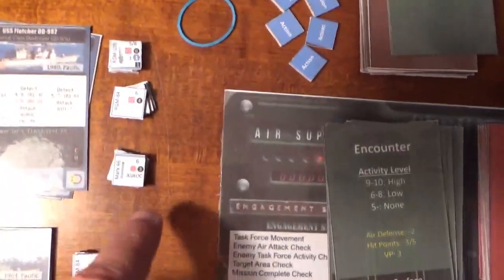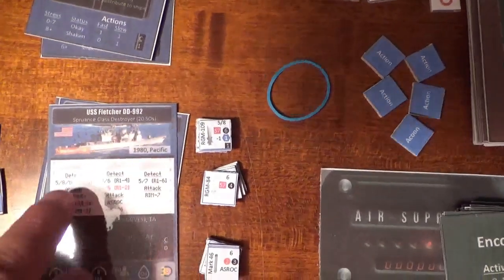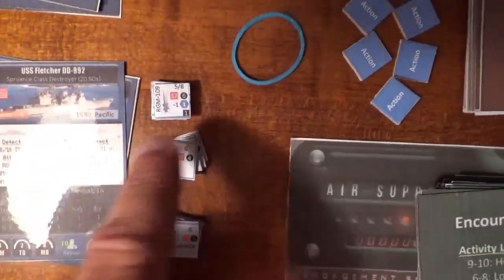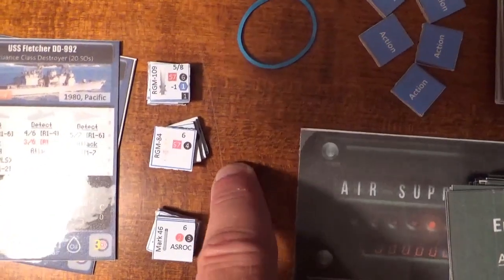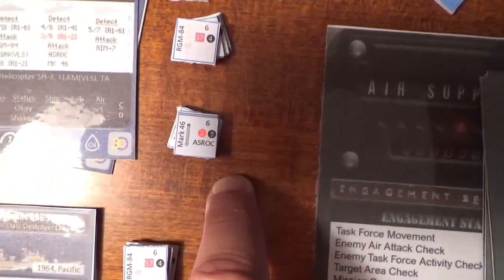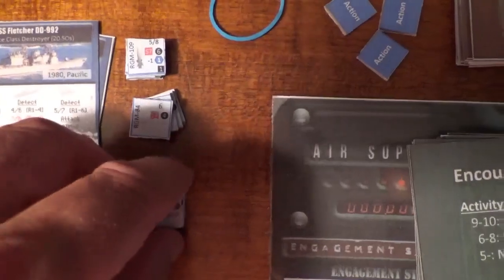Prior to heading out on a mission, you select ordnance to include with each ship. One of the nice things about the Spruance-class destroyers is that they can use RGM-109 missiles, the TASMs, which have a range of six — basically as soon as we detect them, we can fire them. The Harpoons, which most ships have, have a range of four, meaning ships have to be a little closer. Against submarines, we have our ASROC launchers, which work at ranges two or three, or we can fire a torpedo at range one and two.